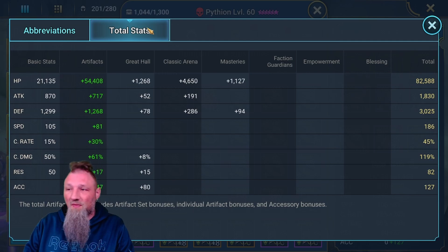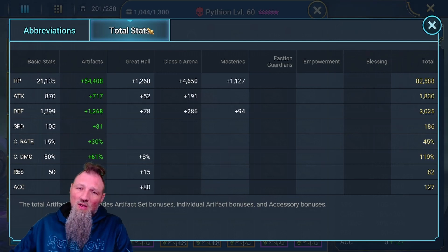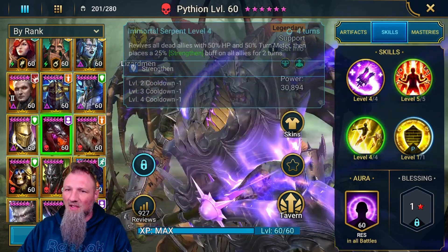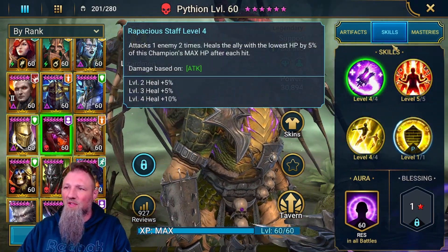Attack is slow, defense I would love to get higher, being a support champion, just to help him mitigate damage. Speed is abysmal — 186 — and I'll offset that by using the Relentless. I could probably take the Relentless off and put together something to make him faster, but then I would lose a decent amount of HP and probably a lot of defense. Crit rate, crit damage, don't care about. Resist — not doing a resist build — and I really don't care about accuracy because he's not doing any debuffs. He's just total support: heals and buffs for your team.